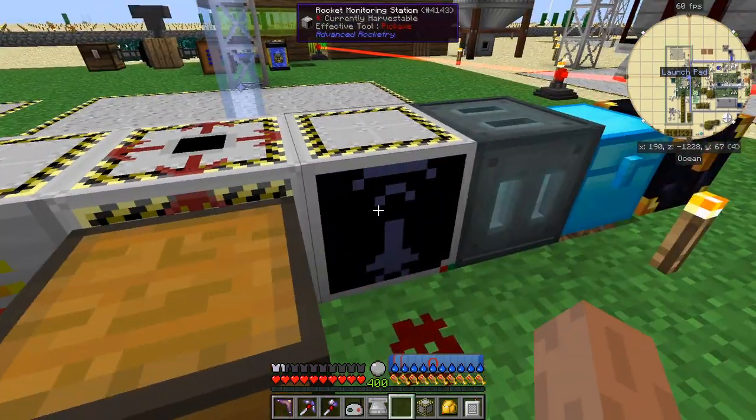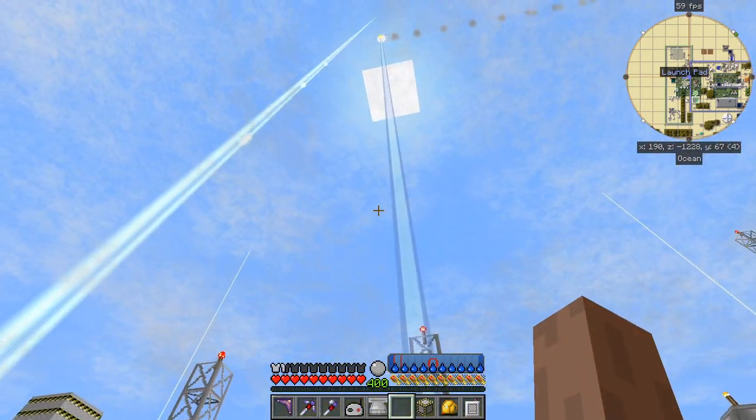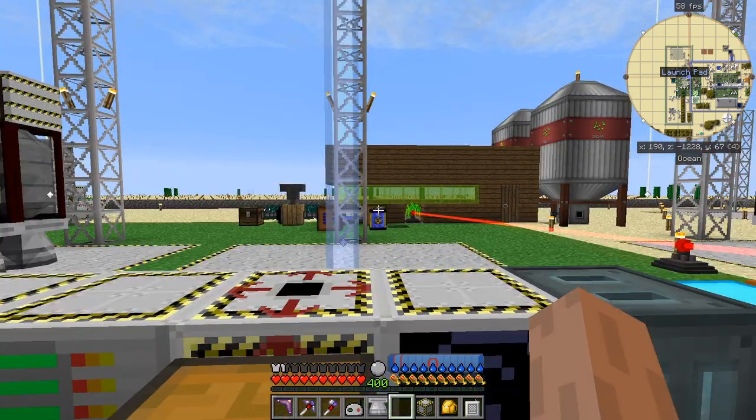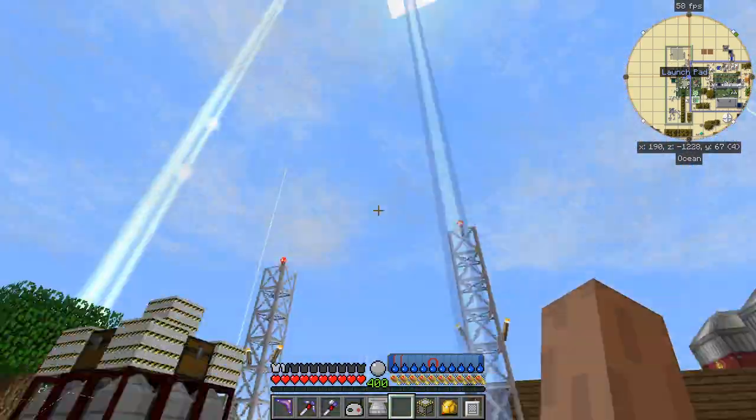The fuel station is registering and the rocket monitoring station shows altitude increasing with fuel going down. The fuel goes to exactly zero when the rocket reaches its altitude, which is quite nice. The rocket will eventually return but I haven't figured out how long it takes. You can watch it slowly disappearing as it heads up to deposit the satellite.